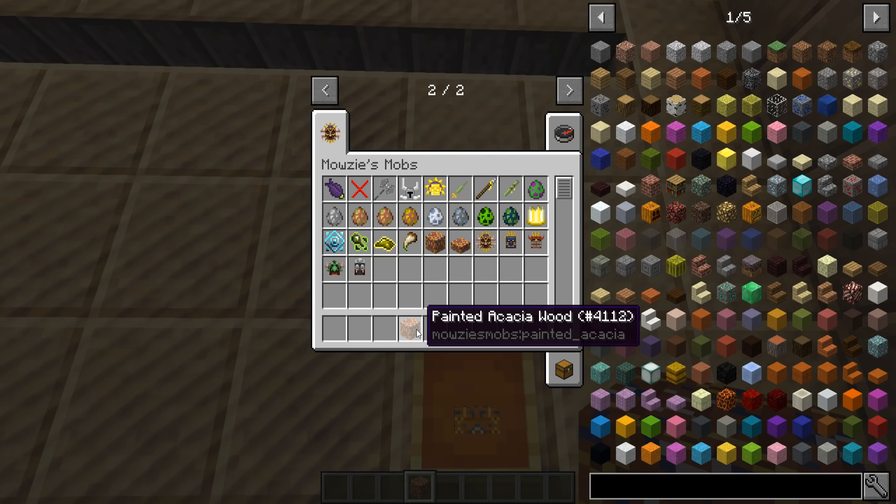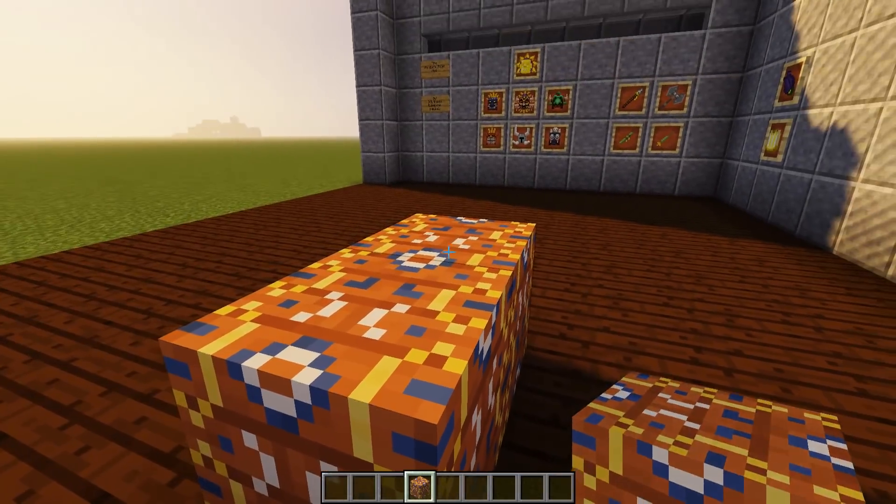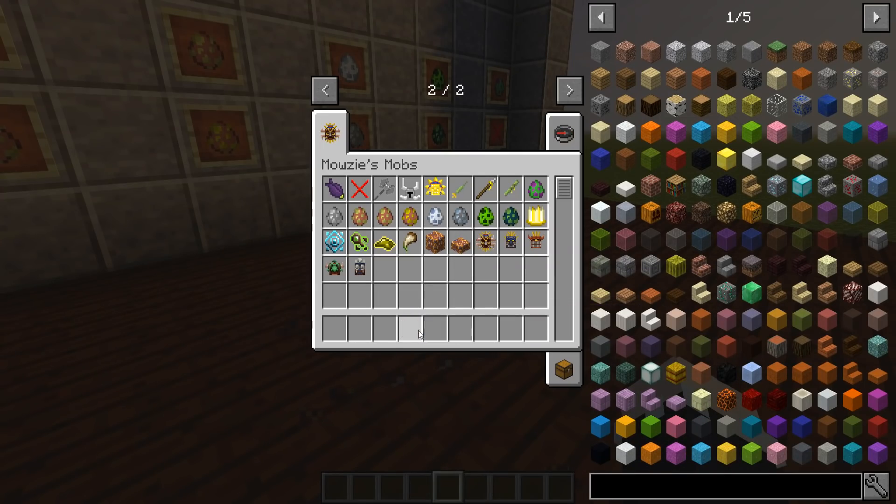The mod also adds a few new blocks and they're both called painted acacia wood — it adds a slab and a block. And I really do like these because look how colorful they are. They're so pretty. I like them, but I don't think I'd ever use them.